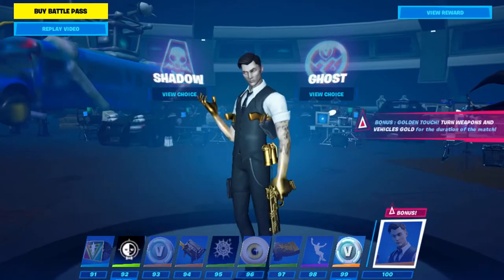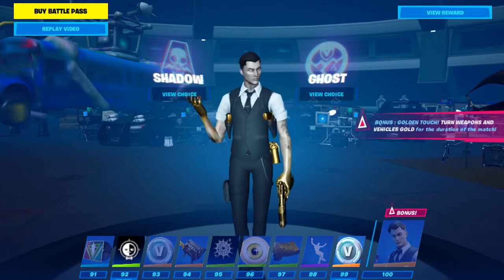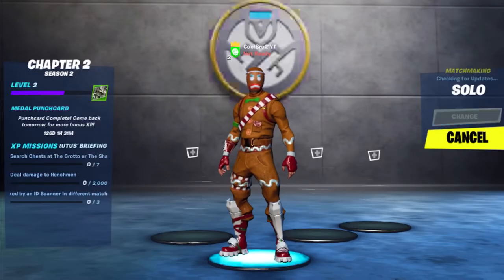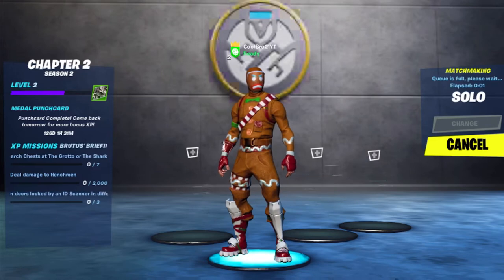And the tier 100 skin — I forgot this guy's name, but you get him as your tier 100 skin. The battle pass is actually really cool for Fortnite Chapter 2. Also, check out the new lobby — it's pretty cool, not bad actually. I kind of like it. But I don't want to waste too much time on the intro.